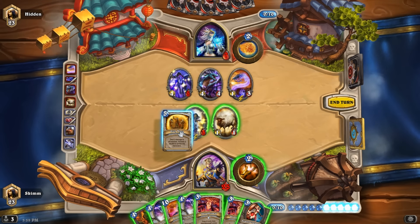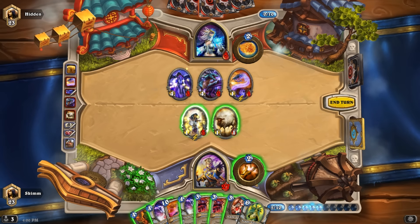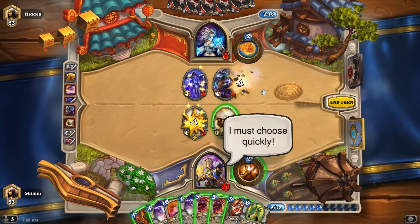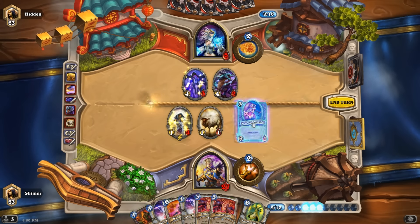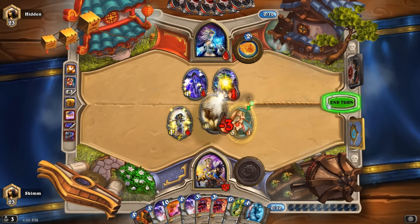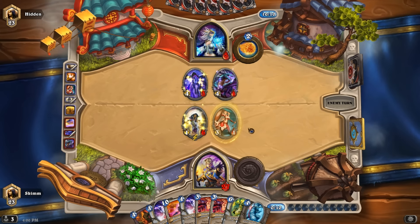I'm thinking Holy Nova might be the way to go. I think I want to save my mind control for a little bit longer — I have a little bit of time. I think I want to attack him here. Maybe put this guy out, heal him. This guy's going to get killed anyway — he's going to get pinged. I'll hit him here. I don't know if that's the wisest choice — face may have been the better choice on that one, actually.